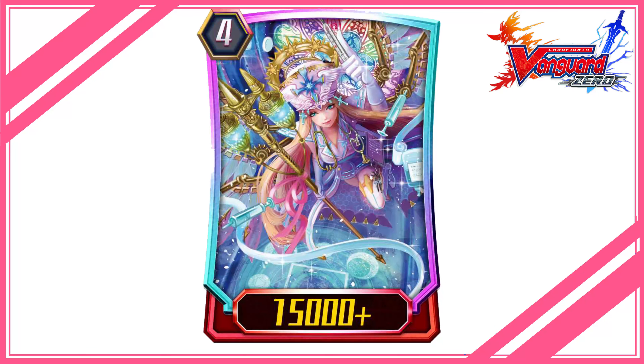First stride: Uriel is our first stride. It has the ability to send a card from the top 3 cards of the deck to the damage zone and call a card from it, which results in 2 face-up attacks.